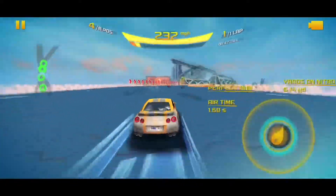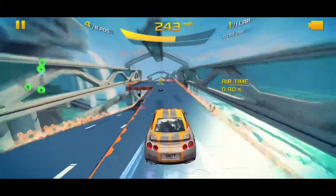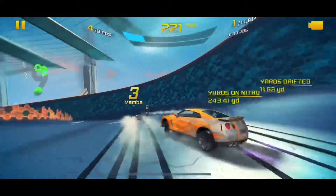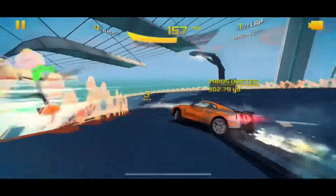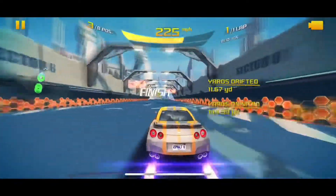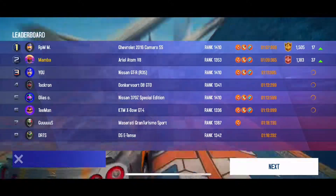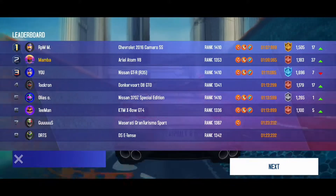I'm now in fourth place - in front of us is MZ and his Camaro and I believe two Atoms. I can't do anything to them, I just don't drift good enough. There's a 370Z SE and an Atom - the Atom got past the 370Z. I tried to pass the 370Z SE myself and then he wrecked, so I technically did pass him. Third place, losing to MZ's Camaro and an Atom. The 370Z - if he did not wreck, unfortunately for him he did wreck. Also somehow an unboosted Donkervoort beat him.